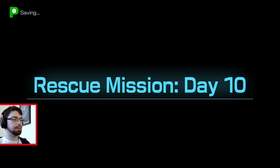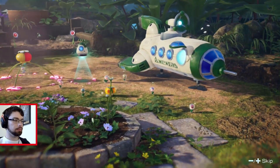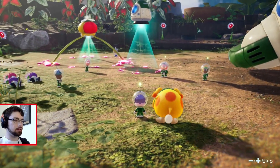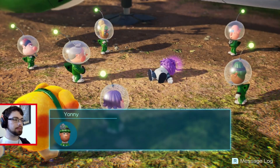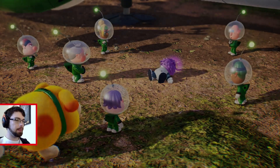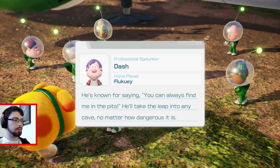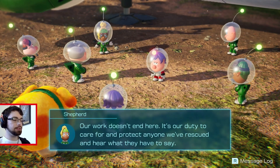We're going to save the first person. Will it be our pilot, or will it be someone else? Administer the cure at once. No, doesn't look like one of ours. Dash, professional spelunker — he's known for saying 'You can always find me in the pits.' He'll take the leap into any cave, no matter how dangerous it is. Our work doesn't end here — it's our duty to care for and protect anyone we've rescued and hear what they have to say.